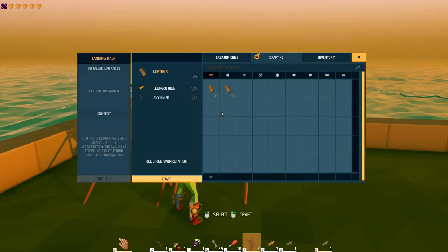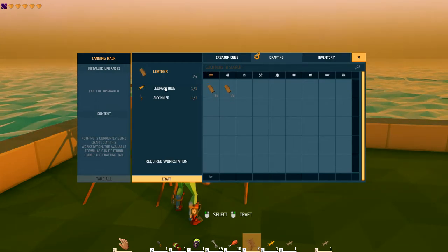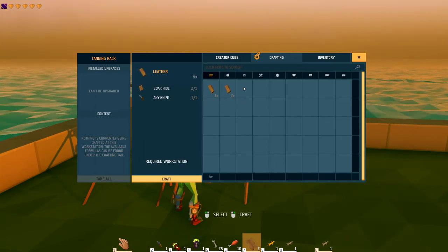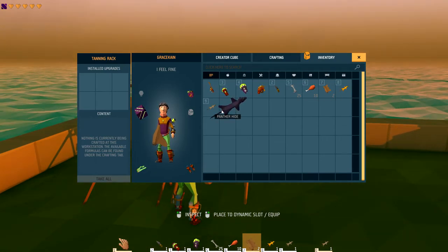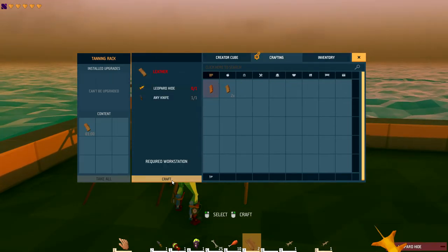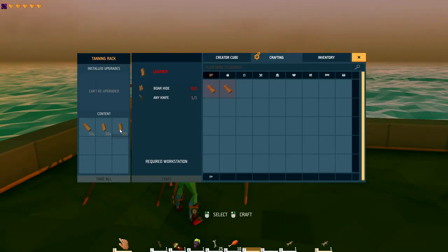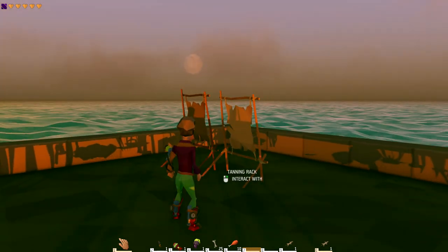Anyway, we'll go up to the tanning rack. If you look, there are only two options: leather leopard hide and boar's hide as of right now. That's where the confusion is — there's no option for panther hide and no option for puma hide. You just take it, craft it, stick it in there, and wait one minute and you should have your leather.